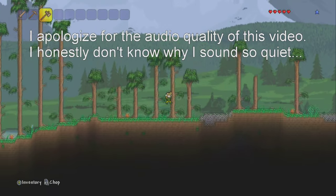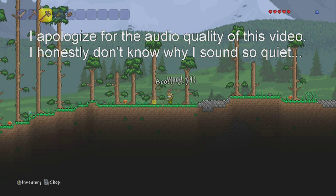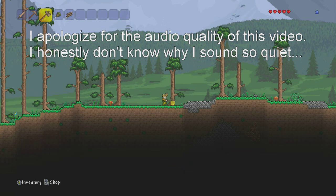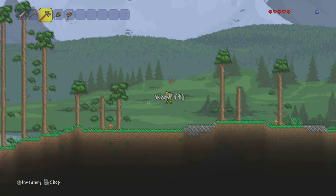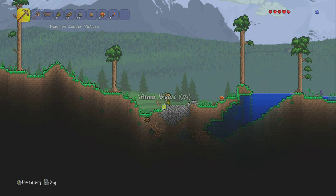Hey, what's going on everybody? My name is way too long to say it for now, but I'm gonna pretend like I said it anyway. In this video I'm gonna be showing you how to get really good armor extremely early in the game. The armor is gonna be either the crimson armor or the shadow armor, and that just depends on what biome you have.